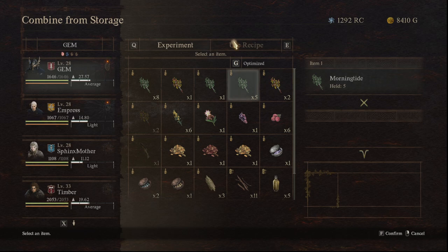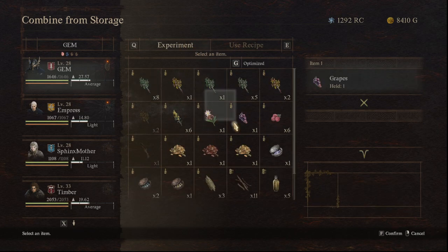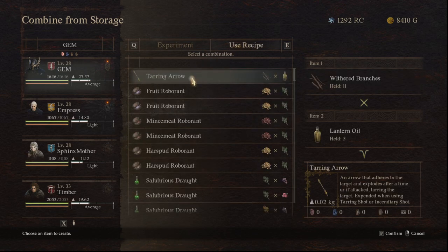I like to do this at the storage chest versus my inventory — it's just a little easier for me because that way I can quickly store things if I want to. Plus, everything that is stored I can use, as well as stuff in my direct inventory.